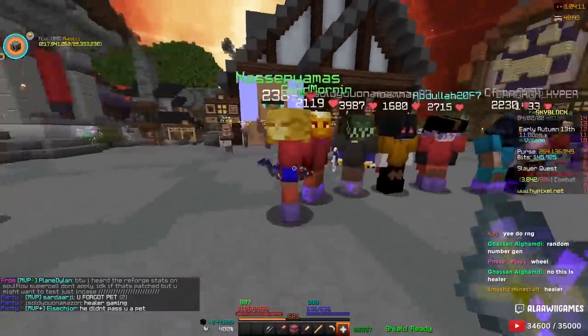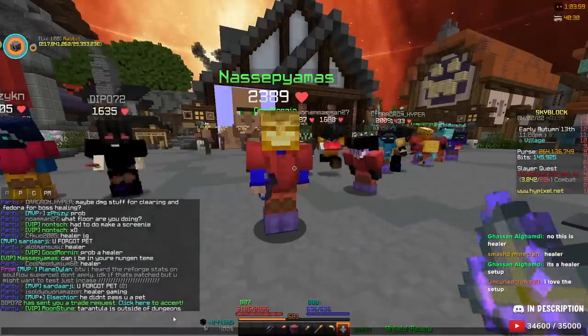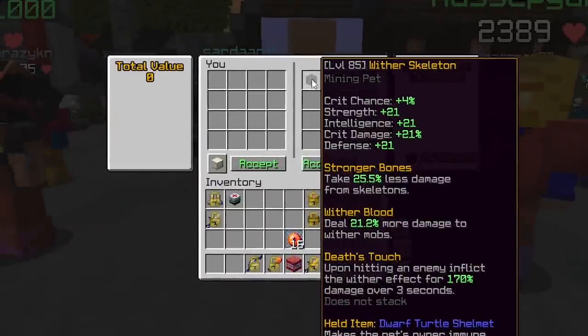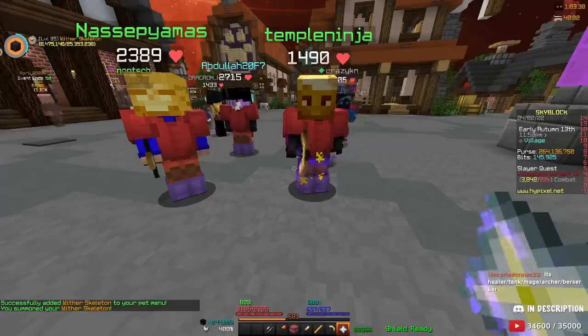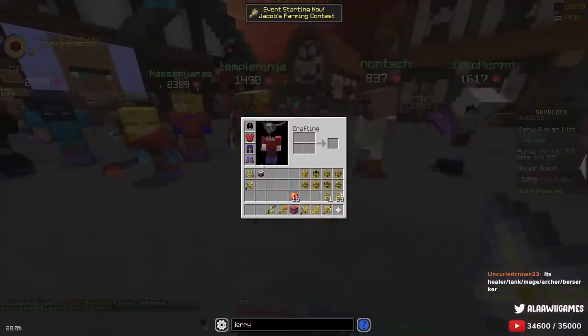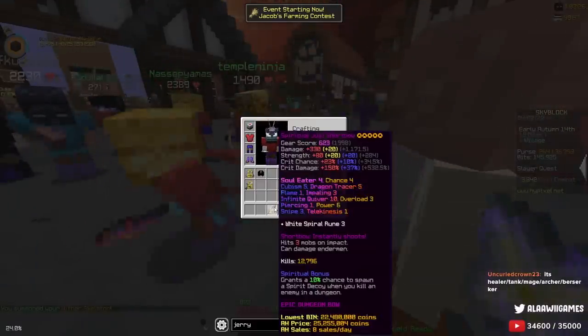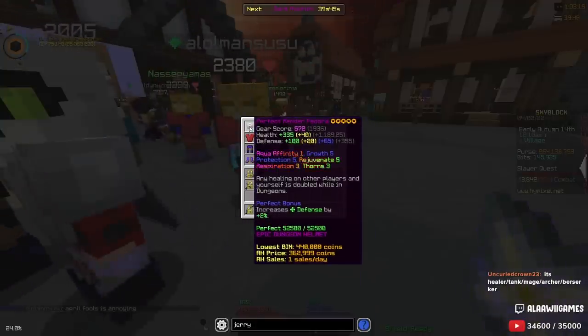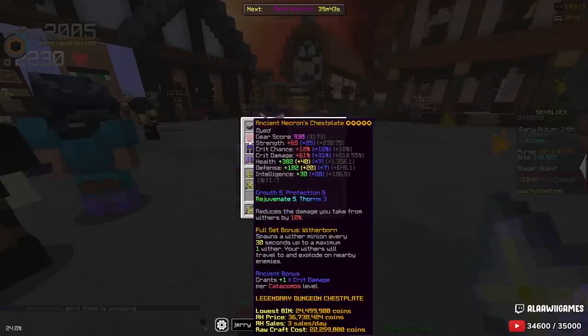He didn't give you a pet? What pet do you have? Tarantula is outside dungeons. A Wither Skeleton — okay, that's a good one. That's actually good. I like that. Let's go. Let's wear the helmet. We got the Juju here. You guys think I could do this as a Master Mode M3 maybe? I genuinely think I could do this in M3.